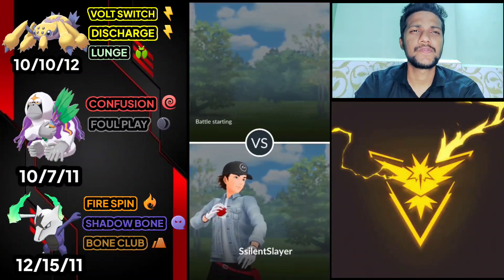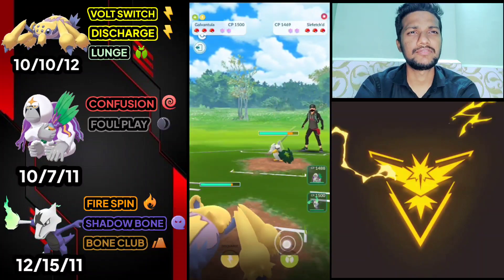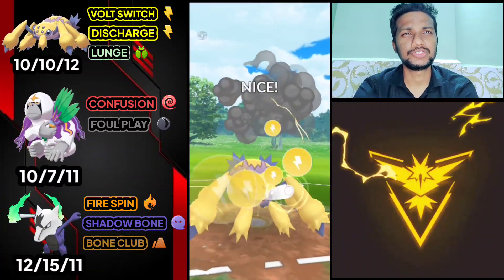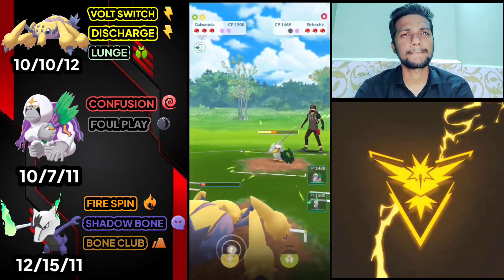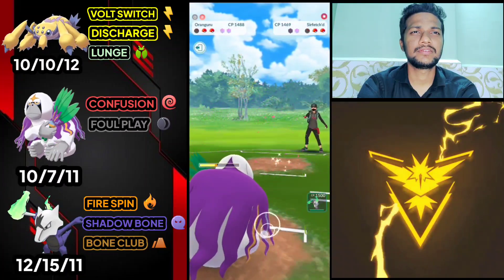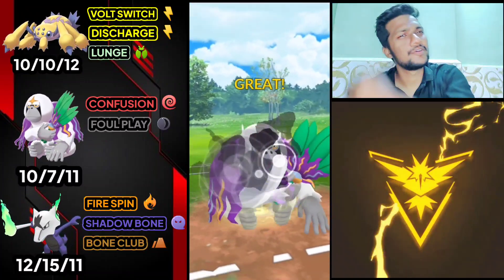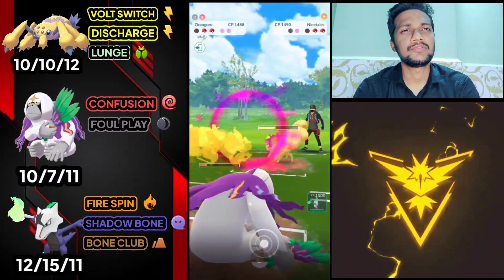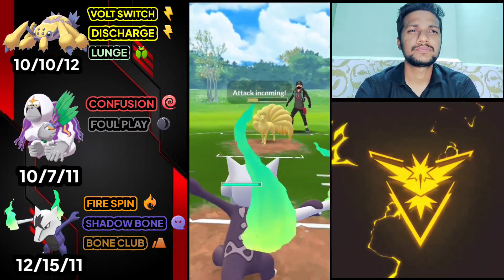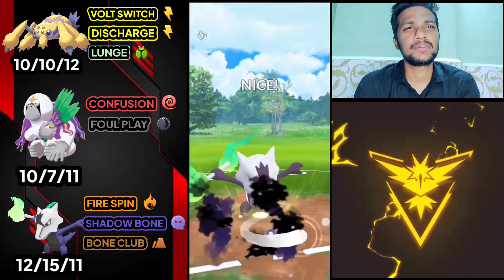Let's go to the next battle. Galvantula vs Saurfang — average start. Let's use Lunge. I know Galvantula can survive one Night Slash or Leaf Blade. Opponent uses his first shield. Let's bring out Oranguru and farm down. Not going to use my shield. We got Ninetales. Let's use Foul Play for about 50% of Ninetales' health. I'm going to fight with Oranguru with two shields. It's a Weather Ball from Shadow Lapras — let's use Shadow Bone.